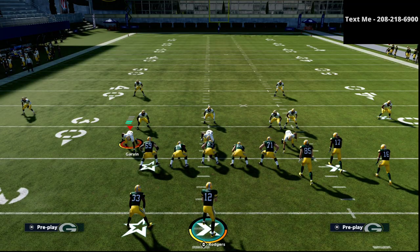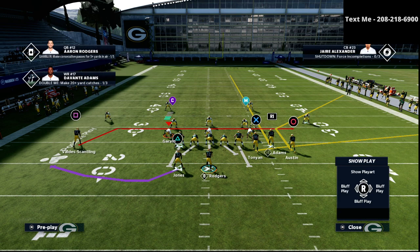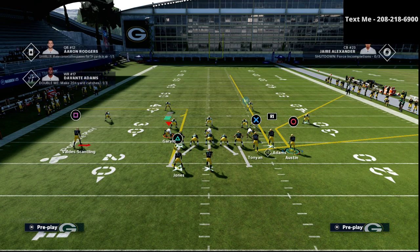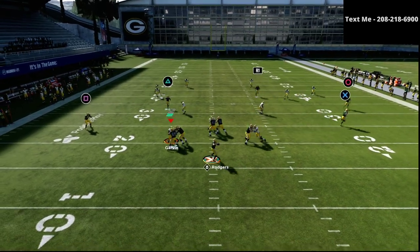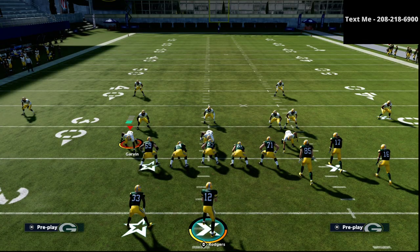Then we come to the constraint theory with the mesh play. Normally what I would do is put the circle receiver on a smart route, streak the R1 receiver, do something on the backside, then motion that circle receiver all the way to the outside, let him set his feet, and throw the corner out. But I'm going to tell you that if you're really trying to simplify your offense down to the core, you don't actually need the play mesh.